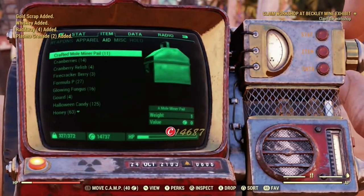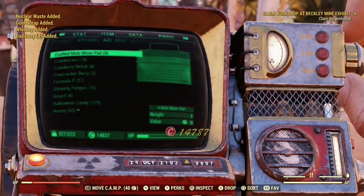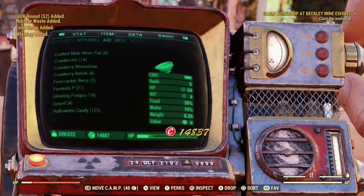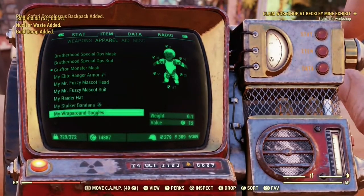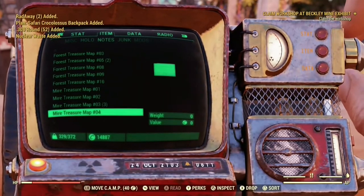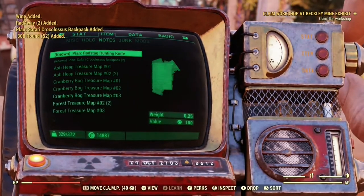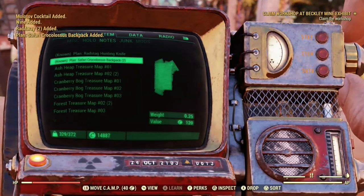Now we'll go ahead and open the crafted mole miner pails, and these are probably giving you the more bang for your buck, especially during this event. The chance to drop higher tier rewards from these is a lot greater. They're about 600 caps each with hard bargain equipped, so these are definitely the ones you want to be focusing on. Got a Radskeud hunting knife and another croc colossus backpack — I'm going to be giving these away at the end of the video, so stay tuned to find out how to enter the giveaway.